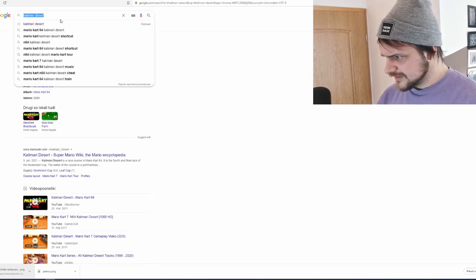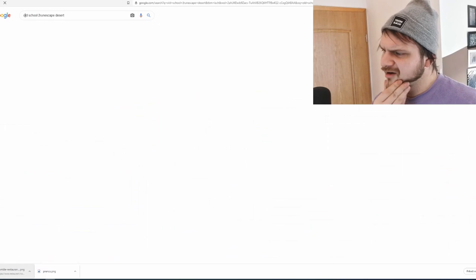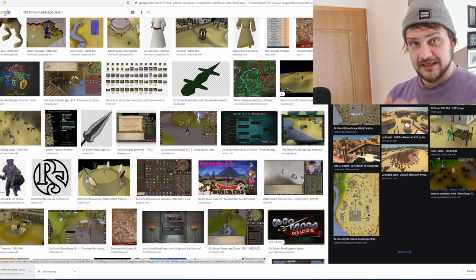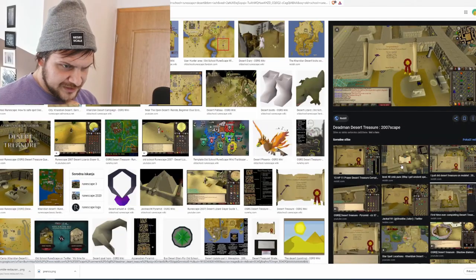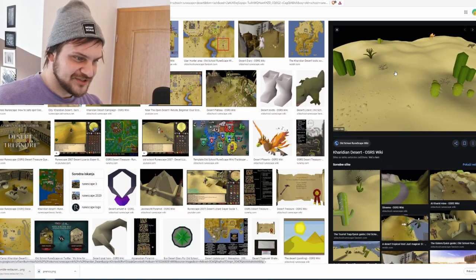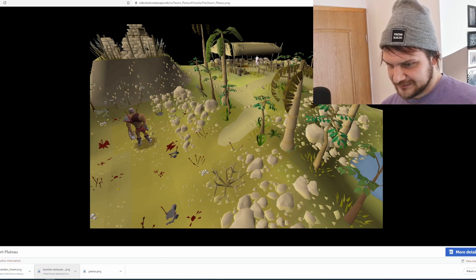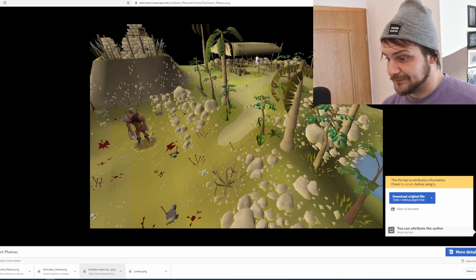Karamja Desert — no wait, Karamja is from Mario Kart. RuneScape... the Kharidian Desert, yeah! This is my jam, dude. This is bringing back so many memories. Let's open ourselves to ideas — I want rocks, I want grass, I want desert, I want little bitty rocks to create the effect. Looking at it now it's kind of rough, but it's a good starting point. I can use the rock structures, possibly a palm tree because it's an oasis, and I definitely have to make that bush.